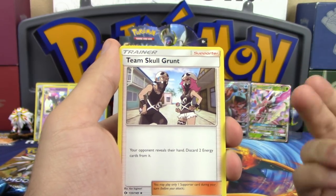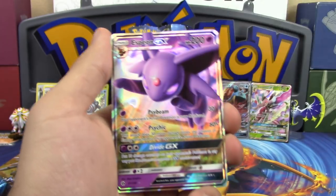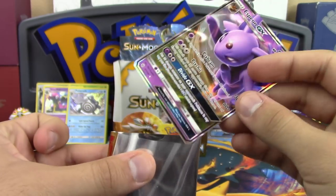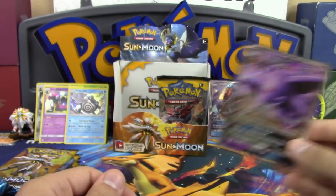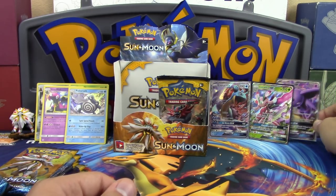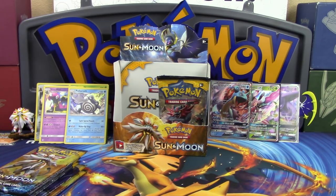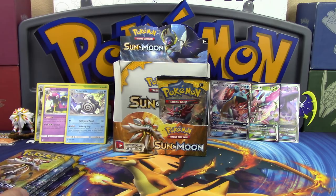More pack pulls: Litten, Sharpedo, Steel Energy, Ultra Ball, Pineco, and then a Team Skull Grunt — reverse holo Nest Ball — and ESPEON GX! So close to the second one I was looking for though — Umbreon GX. Umbreon is going to be good too. The Espeon is great, really good, but Umbreon is my favorite.